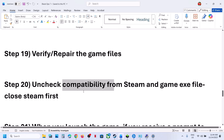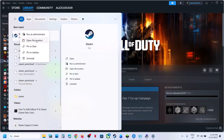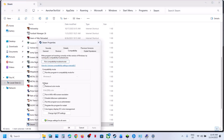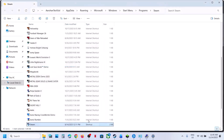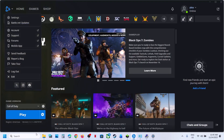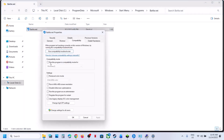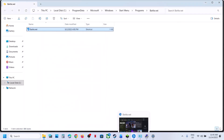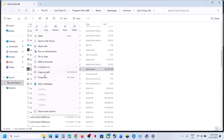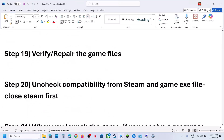The next step is to uncheck compatibility from Steam and the game EXE file. First, close Steam, then type Steam in the Windows search box, right-click Steam, and select Open File Location. Right-click the Steam EXE, go to Properties, go to the Compatibility tab, and if the compatibility box is checked, uncheck it. Hit Apply, click OK, and open Steam again, then launch the game. Similarly for Battle.net: close Battle.net, type Battle.net in the search box, right-click, Open File Location, right-click, Properties, Compatibility tab — if checked, uncheck it, hit Apply, click OK, and relaunch Battle.net. Do the same for the game EXE file: right-click the game, Manage, Browse Local Files, select the game EXE, right-click, Properties, Compatibility tab — uncheck if checked, hit Apply, click OK, and launch the game.